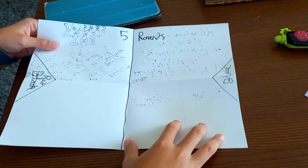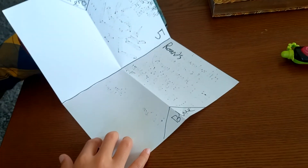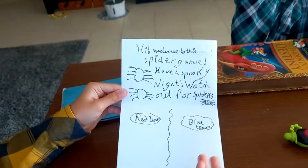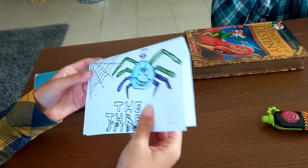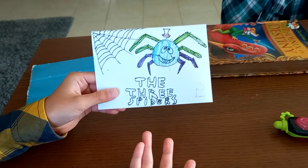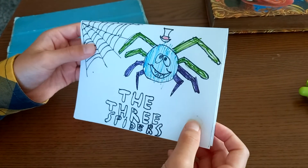This is the map: five rounds, red and blue. You fold it in half, then fold it in half again, and that's the Three Spiders Game! Thank you guys for watching my video and I'll see you next time, bye!